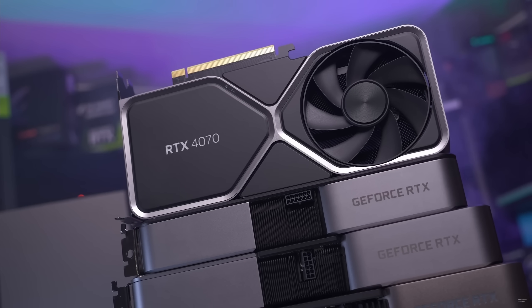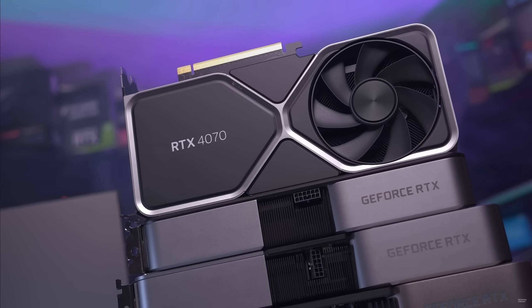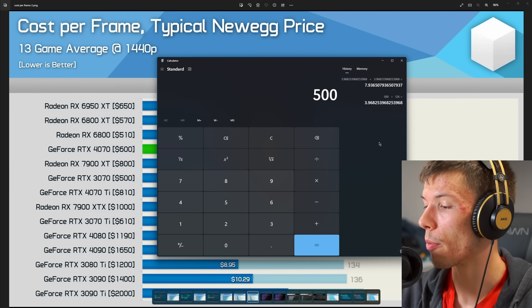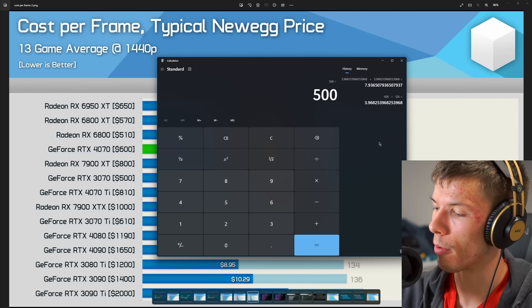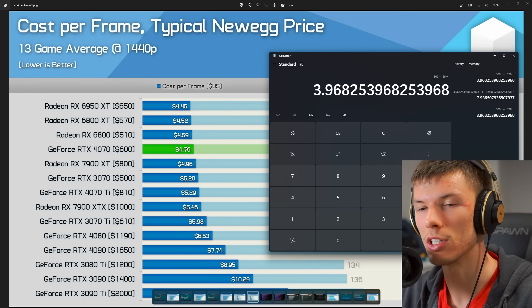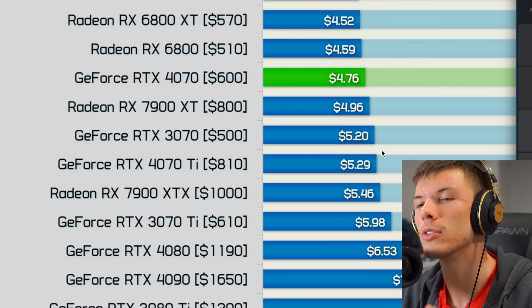There are a couple of ways NVIDIA could have knocked this card out of the park. One would have been to price it at $500, matching the 3070. Ideally the RTX 4070 should be a $499 product. If it were $499, reviewers agree it would have been an entirely different conclusion — at $500 divided by 126 fps it would absolutely destroy the price-to-performance chart at under $4 per frame.